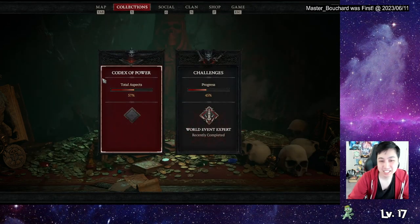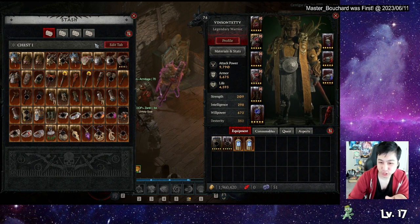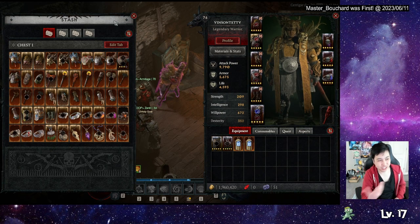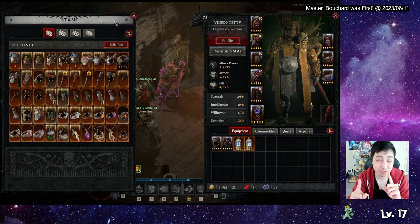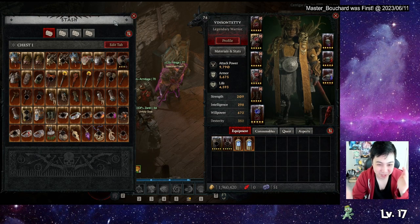Speaking of mailing, I wish they had not just a mail filter but also a loot filter — we don't have a loot filter right now. I'd like a loot filter so I don't have to see white or blue items. That would also help with the side quest item drop — so if a blue quest item drops, it'll still show up because it's a quest item specifically.